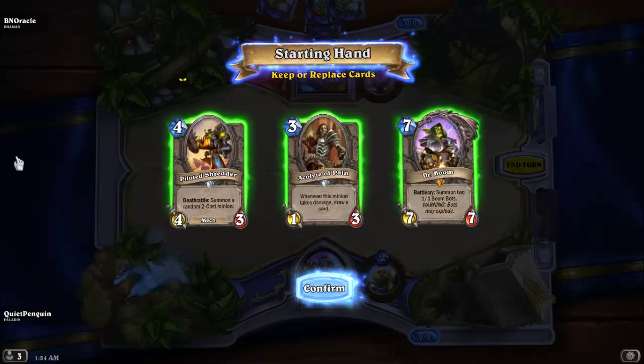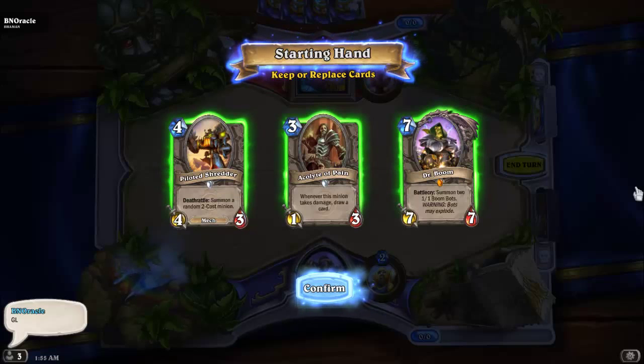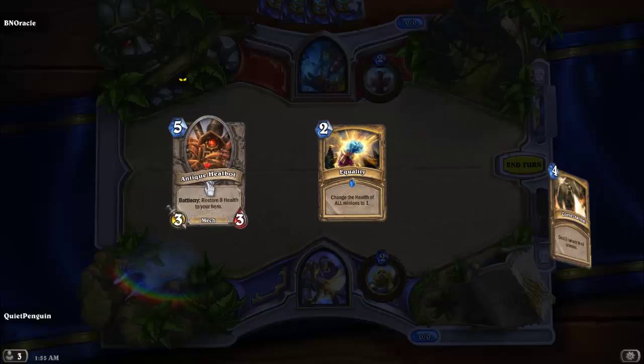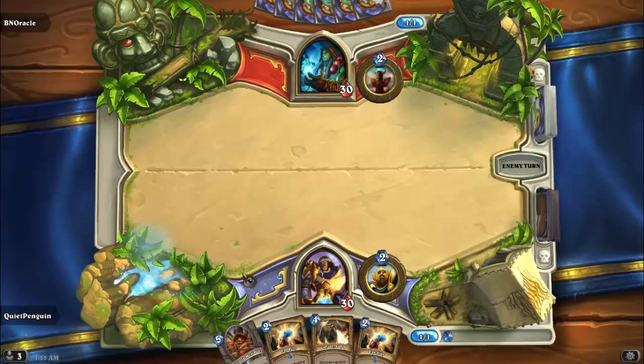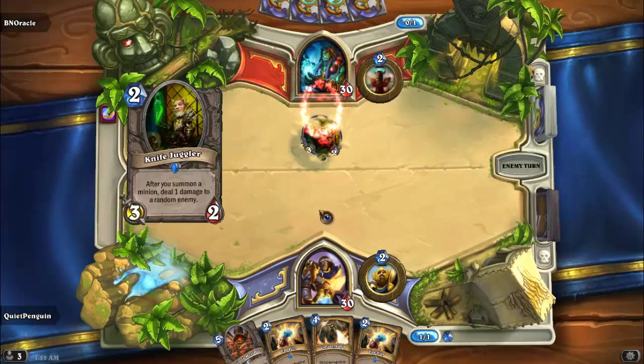I'm actually going to mulligan a lot. When you're playing against Mech Shaman they tend to flood the board and do a ton of damage really early, so generally the way you can lose is if they get a really quick start with the three-two Whirling Zap-o-matic. Generally you just really need to minimize the damage you take early, and the best way to do that in this deck is Consecration and Equality plus Wild Pyromancer. You also really want something to heal you up afterwards, like Antique Healbot. This is a pretty good hand — feeling pretty good.